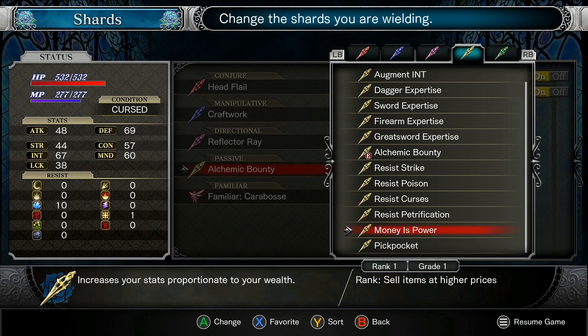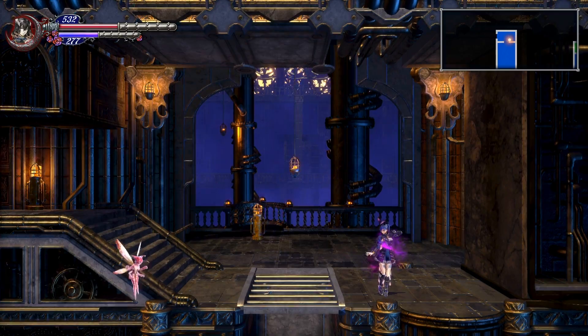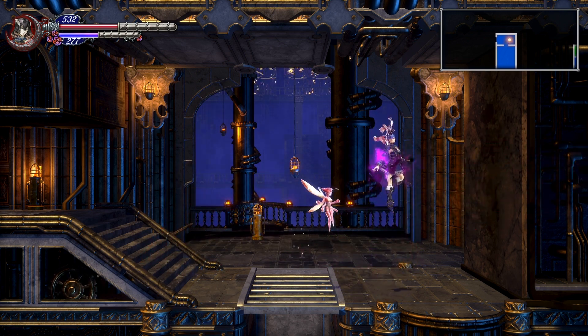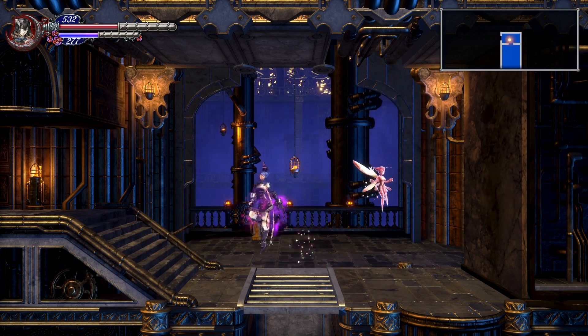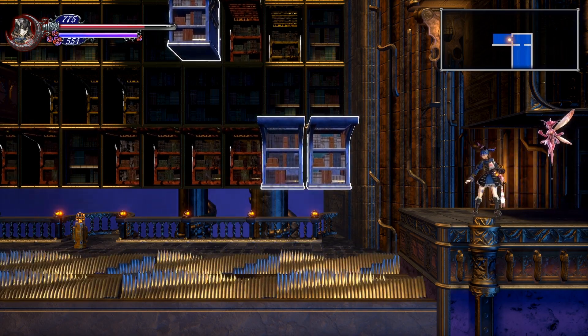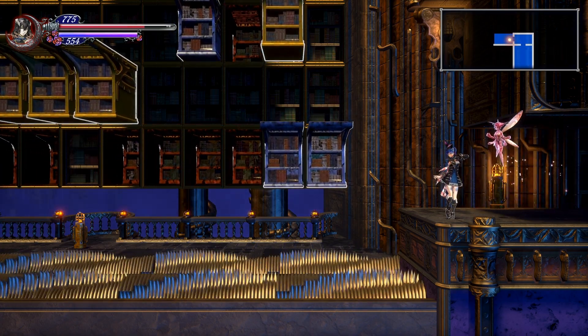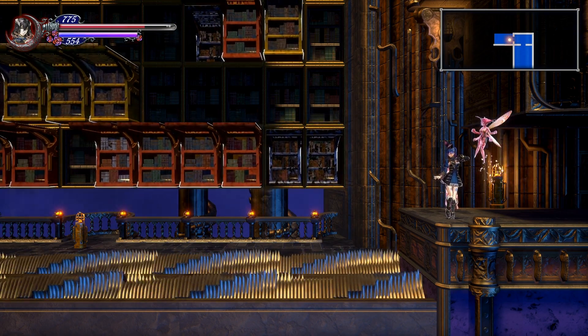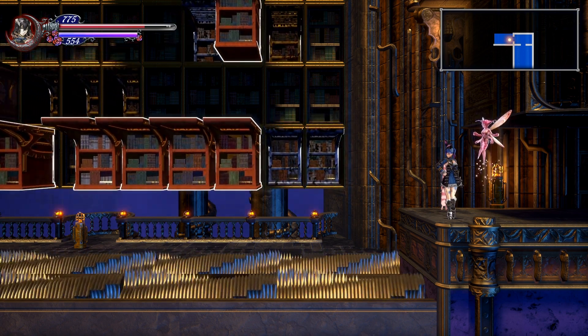Alright, I should switch to something else and actually have, you know, maybe sword expertise. Do I want the Rava right now or do I want to be able to throw my sword? I think I'm going to throw my sword at this point. I think I'm done trying to use the harpy. Oh god, this looks like a health grinder for sure. I don't know about this one — this looks pretty dangerous.